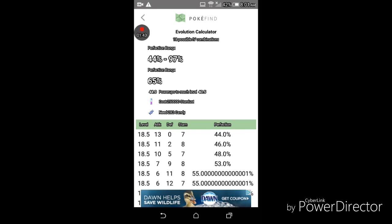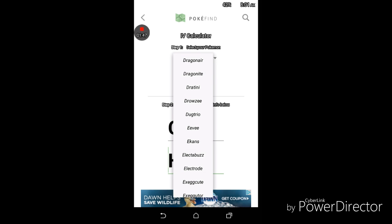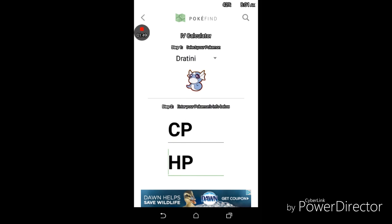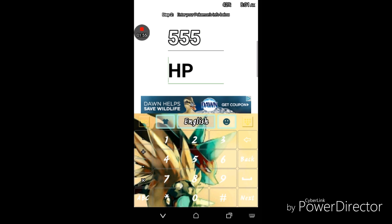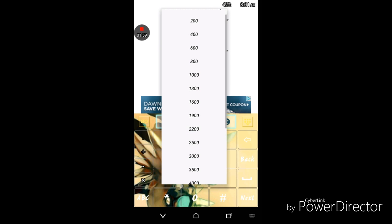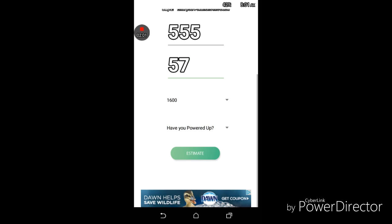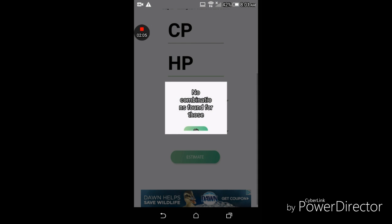I'm gonna go back and do the Dratini now. CP is 555, HP was 57, stardust needed to power up is 1600. I have not powered any of them up, so let's estimate it.